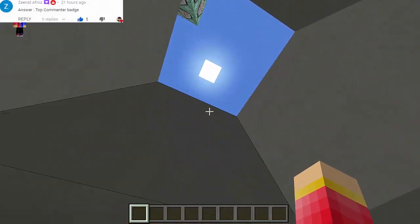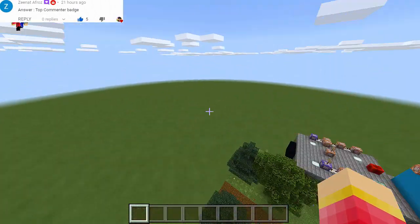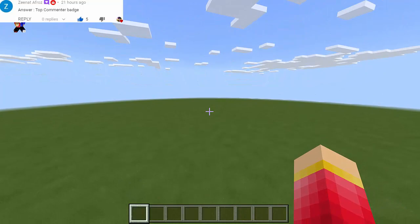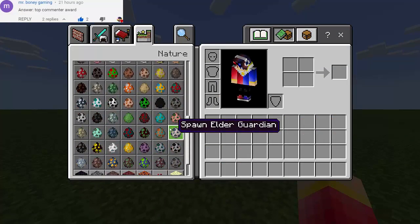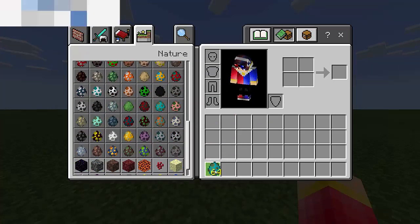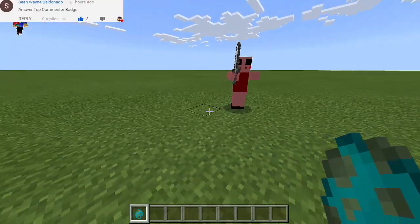So we have Piggy here — this is a cool map actually. Let's go here. I wonder what mob Piggy is; do we have new mobs here? We don't have new mobs, so I guess it's going to be a zombie. Is it a zombie? Oh yeah, Piggy is a zombie actually.